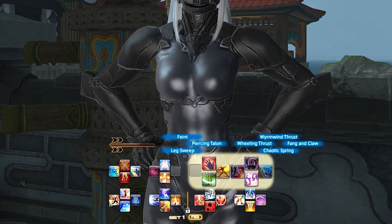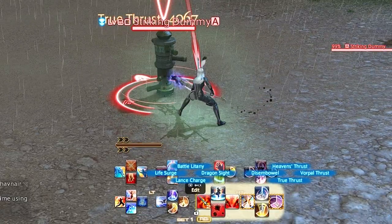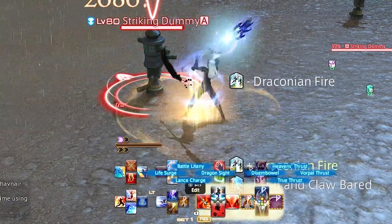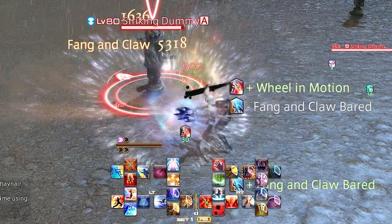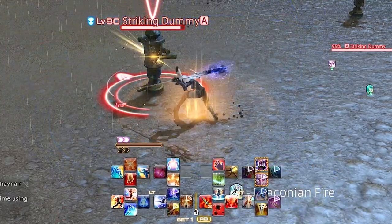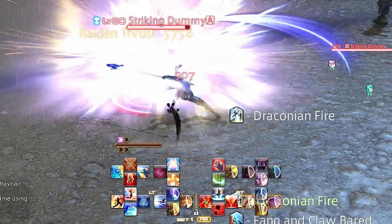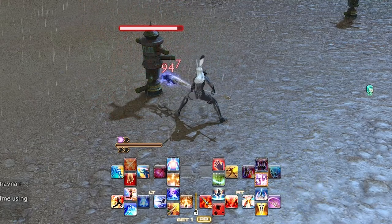Nothing changes other than access to the abilities. I usually don't go over rotation, but I feel like Dragoon needs a little explanation. So we go from True Thrust, Disembowel, Chaotic Spring, Wheeling Thrust, Fang and Claw, and then back to True Thrust. This is technically one side of your rotation. At this point, True Thrust turns into Raiden Thrust, which is the beginning of our rotation again, but now since we have our damage buff, we go the other way: Raiden Thrust, Vorpal Thrust, Heaven's Thrust, back up to Fang and Claw, over to Wheeling Thrust, and back down to Raiden Thrust. This creates almost a figure-8 effect when going through your base GCD rotation, which helps me keep my GCD timers rolling at all times. The rest of the rotation is just fitting in OGCDs and buffs under certain windows, which you'll just have to practice like any other job.